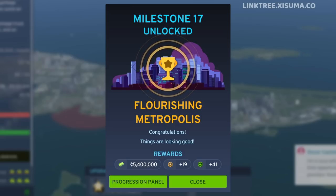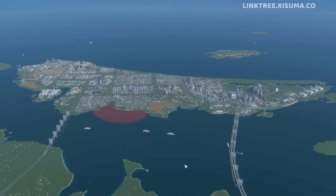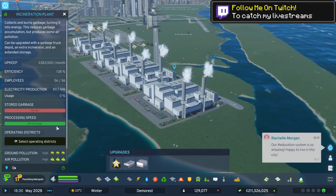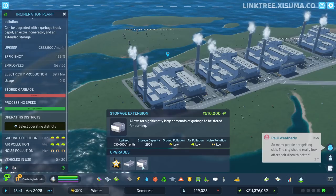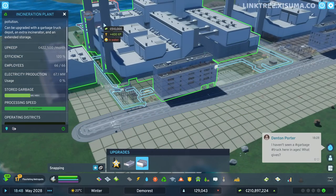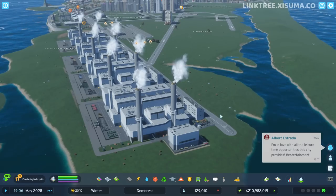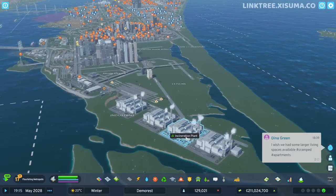A flourishing metropolis — things must be going good, right? Well, we've made some headway, but I've built two more incinerator plants and immediately they've filled up, with 0 out of 20 trucks in use. So let's build a storage extension — that means we can store more garbage, and then we should see some trucks coming out. And now the trucks are going out to pick up the garbage. The problem is we can't burn it fast enough; it fills up and we don't get rid of it quickly enough.